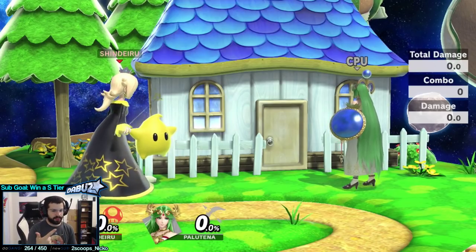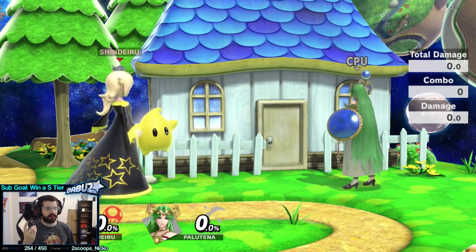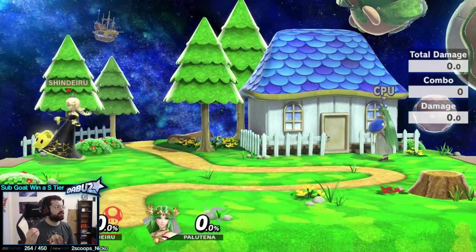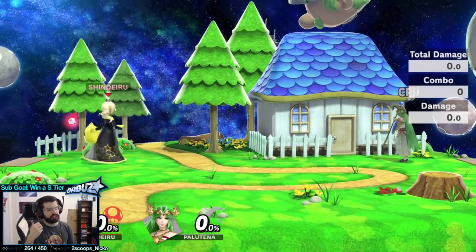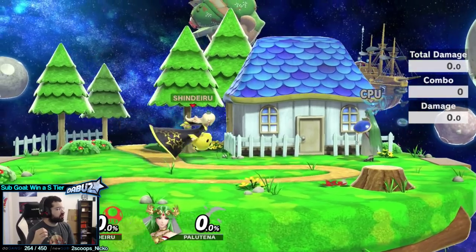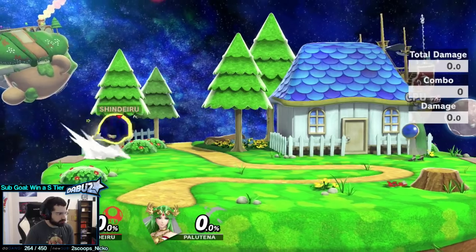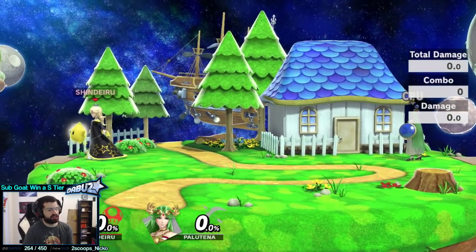Her strengths include a good combo game, good range on her moves, decent frame data for that range, a really good grab game, strong advantage state particularly with edge guarding and ledge trapping, very good movement, and she's hard to combo. Luma gives her potential to do lots of tricky stuff and cool setups. Her weaknesses include awful anti-projectile tools, she is a big lightweight character so she's easy to hit and dies early, Luma is made of paper towels, she has trouble killing, doesn't have the best juggling game, struggles under pressure, struggles to approach people, and lacks a proper anti-air.